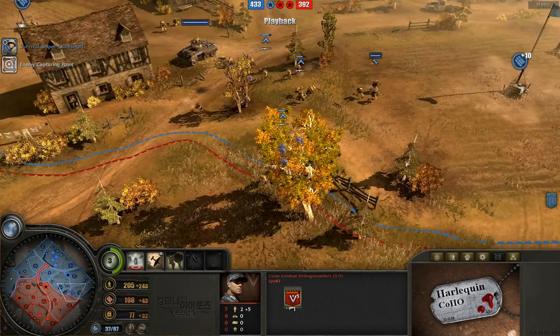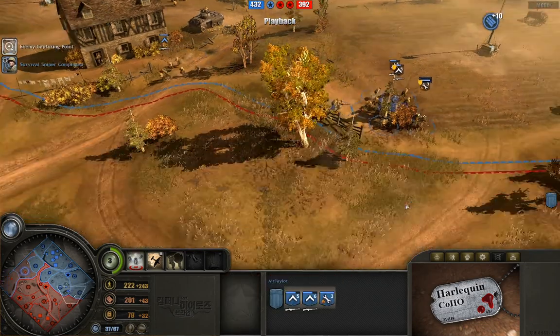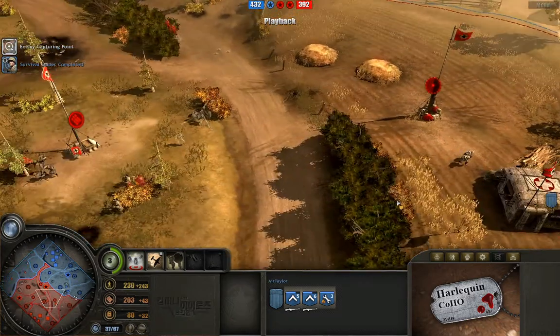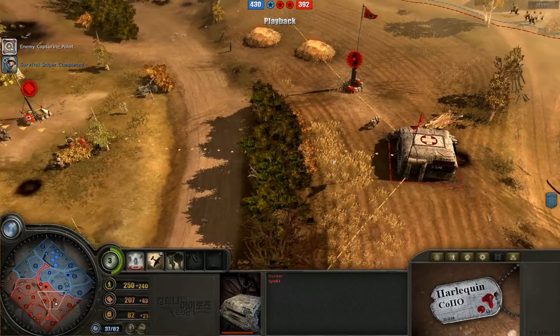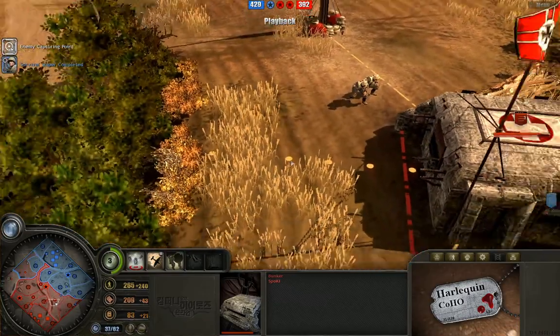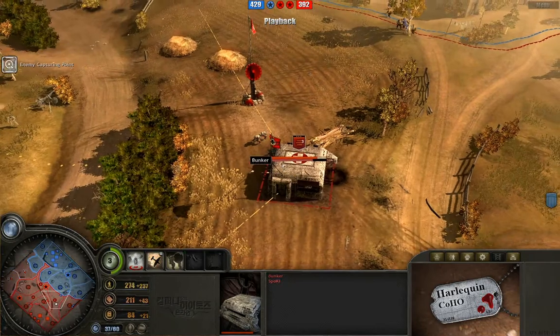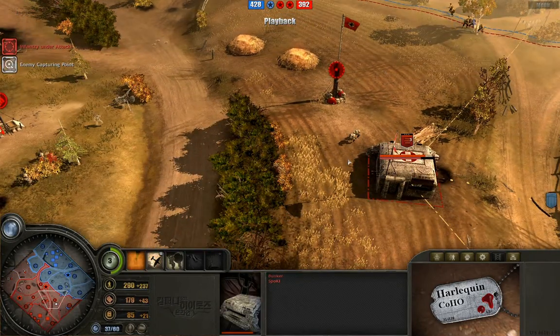Meanwhile, big infantry ball here moving right along. Let's see where he's going to go with that. And the Medic Bunker doing its thing. It looks like we've got a heavy machine gun team just kind of poking out this window here for whatever reason — he may have oriented that incorrectly. There's a whole squad of nice-looking riflemen up there, but I don't think that machine gun...